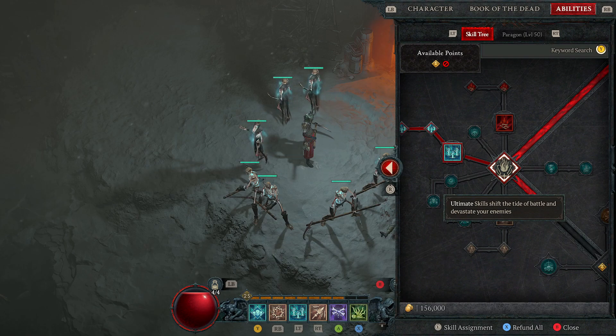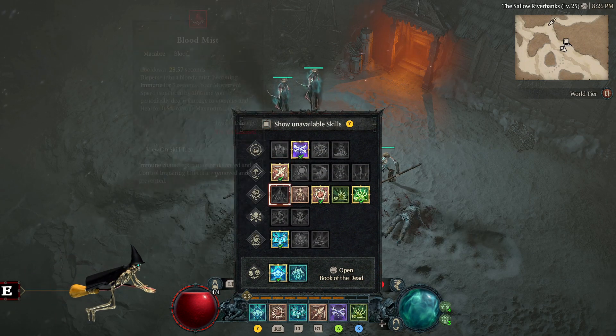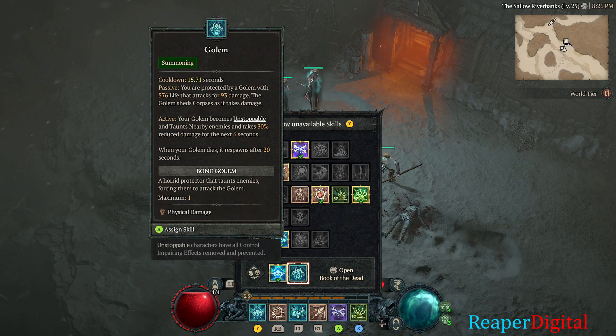At the bottom right it says left toggle for skill assignment — click that and it'll pop open this mini bar, and you can click on your golem right here.